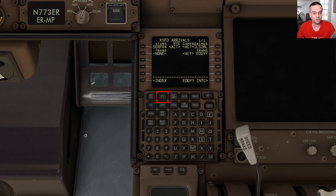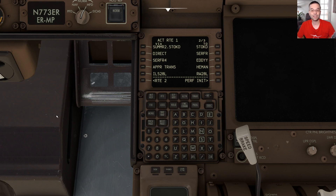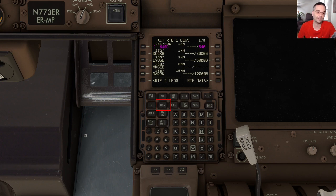If we go back to the route page and then to page 2, we can see our whole route listed: our departure, en-route waypoints, the arrival procedure, and the approach procedure as well. The only thing we can't really see here are all the individual waypoints that make up the departure, arrival, and approach procedures, so to check that out we'll go to the legs page and at the same time validate our route.